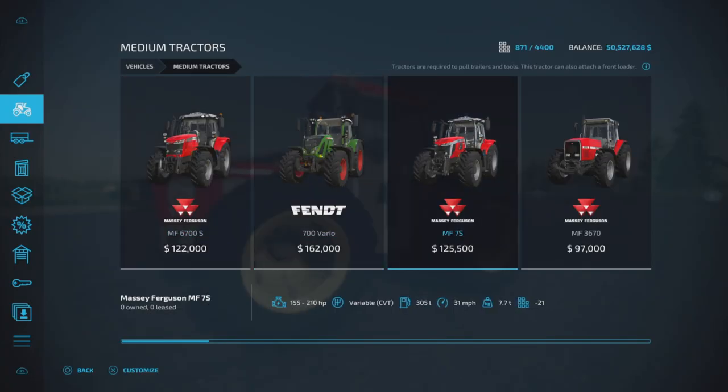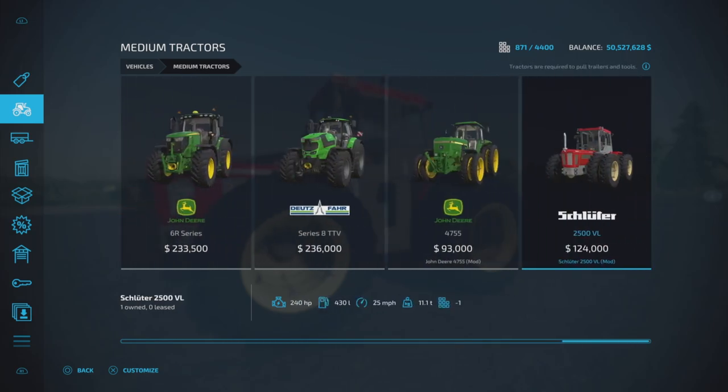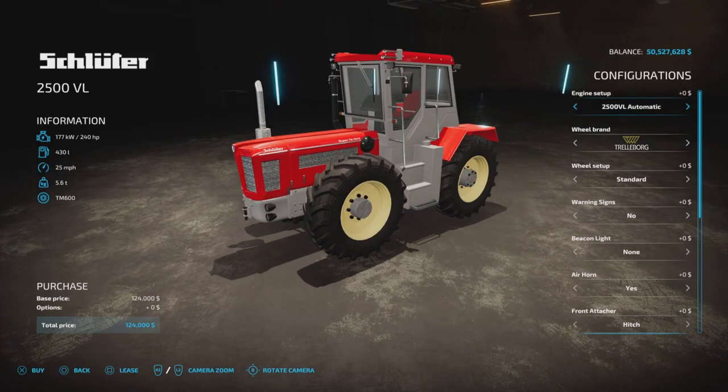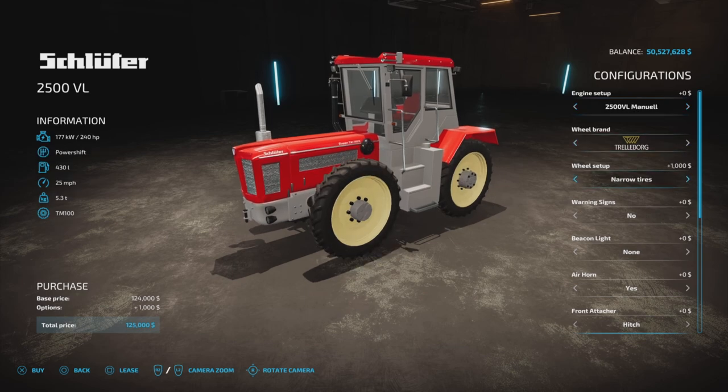Where do we find it? Medium tractors is where we'll start looking, and here it is. $124,000 to purchase, it is 240 horsepower, 430 liters of fuel, 25 miles per hour, 11.1 tons, eight slots on console. We do have a few transmission options, and the tire options have not changed.